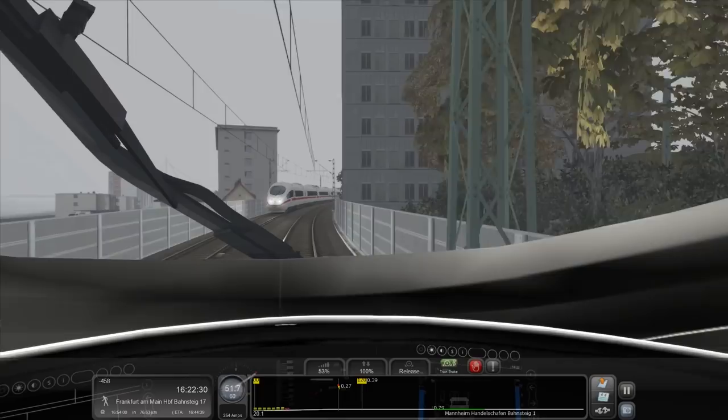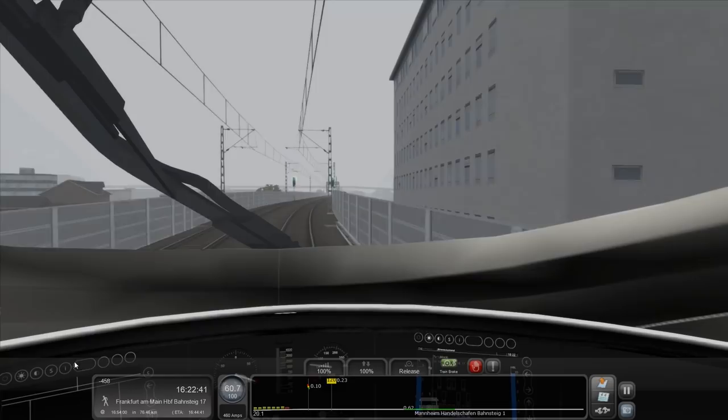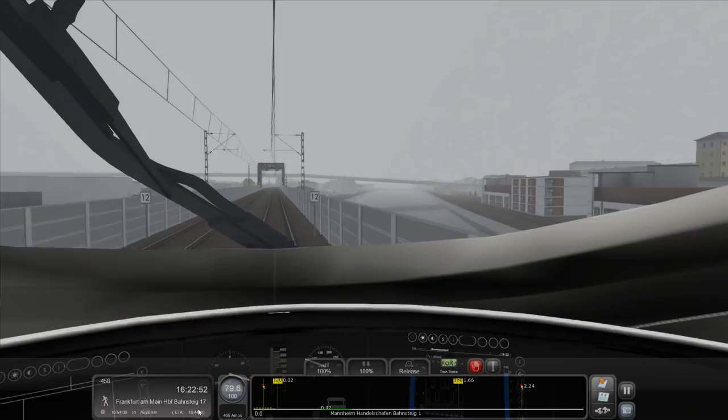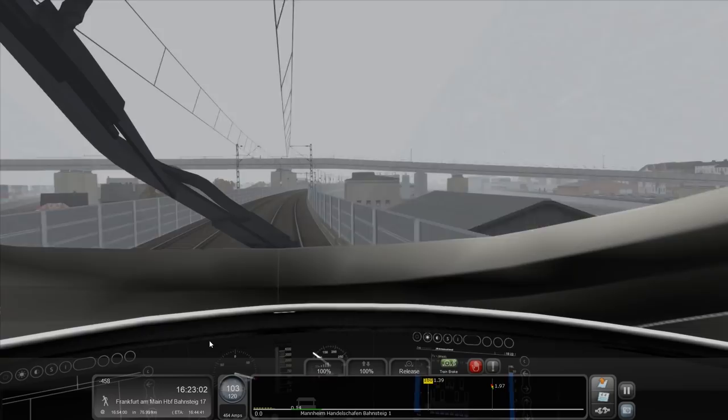Oh, we can get it to 100. Right. Punch it. Let's really rip this thing and see what it's made of. There we go. Mannheim Handelsbahnhof, Bahnsteig Ein. We don't have to do anything with that — we just get to whiz through it and thumb our noses at the peons who are waiting for the slow service, as we cane it through the surrounding area of Frankfurt. Noses thumbing. Yeah, you have to wait for the slow one.